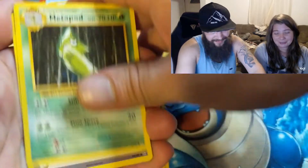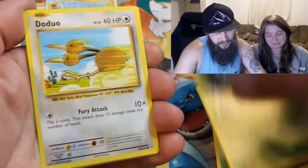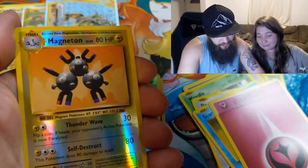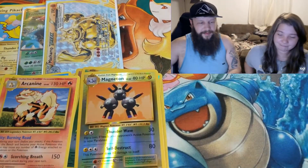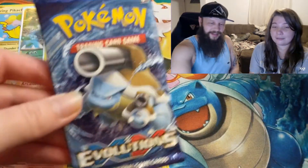You probably have another Break card from me now. Professor Oak. Weedle, Doduo, Staryu, Fairy Energy, Voltorb, Reverse Holo Magneton which is rare, and an Arcanine. You did not have anything.